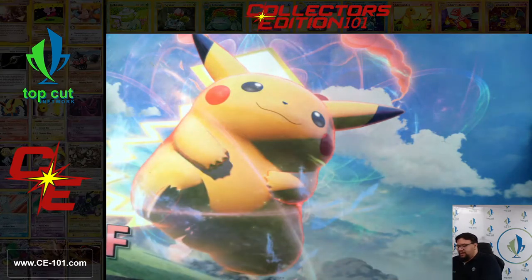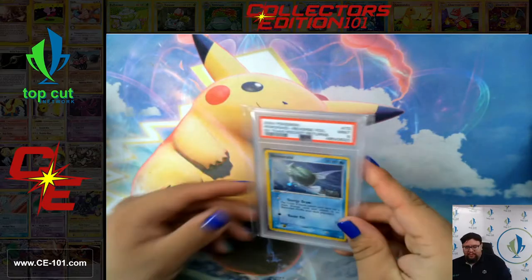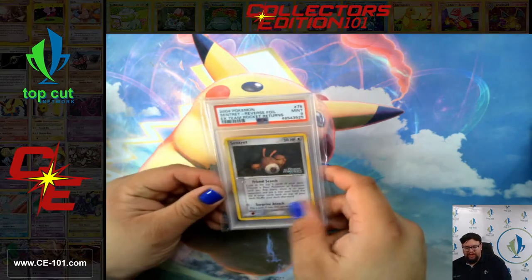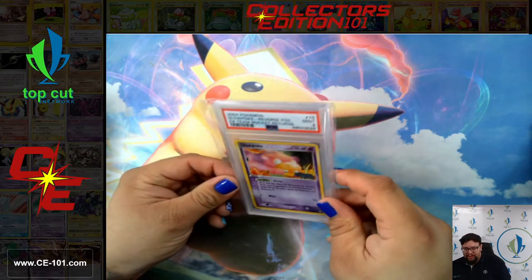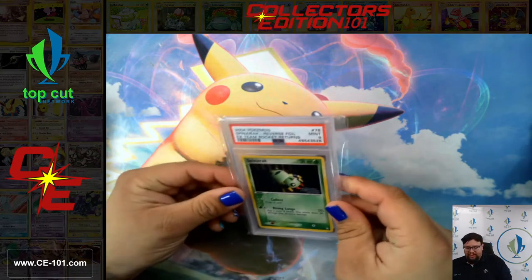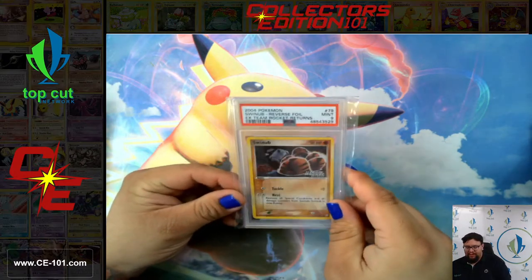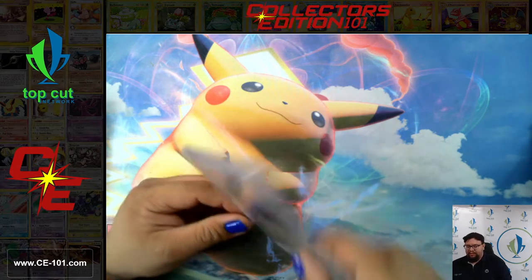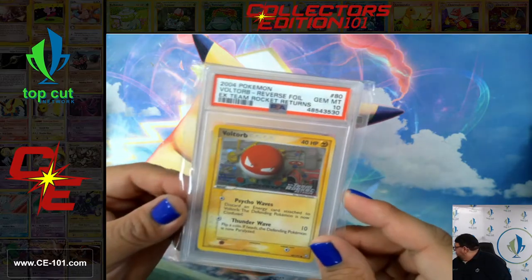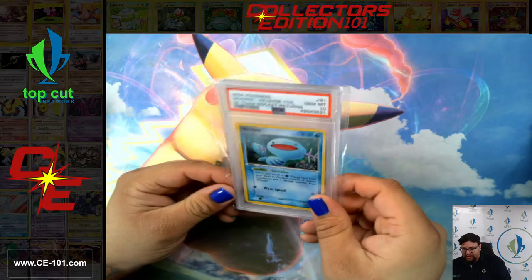That Mareep came back an 8. Remoraid came back at 9. Sandshrew, 9. Sentret. Slowpoke. Slugma. Some of these — their foil patterns just turned out so much nicer. A couple of them you really can't tell about that hologram in the back, seeing the lightning symbols, the fire symbols, the dark symbols. And then other cards, like this Voltorb — man, they just really pop out. Take a good look at that. That is gorgeous. Wooper — another great example of it. Zubat.